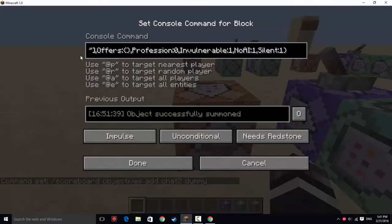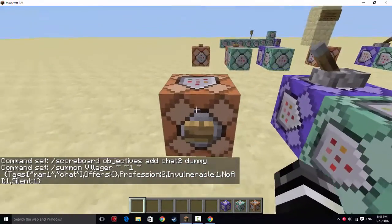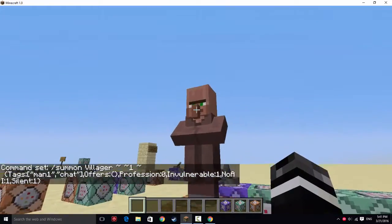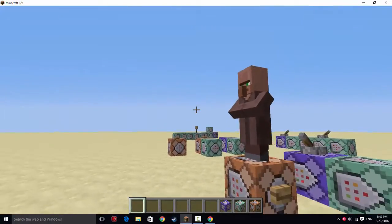First we have the first example — it's just a regular villager. I have a command block here which summons a villager, and he has two tags. He has man1, which is the tag that differentiates him from every other villager in the world. The second tag is one that all villagers that initiate chat need, called chat. Then you have this thing in the middle which is very important — I'll have this command in the description. This is offers with open and closed brackets so he does not have any offers. The rest is making him invulnerable. I put no AI because I don't want him to move, but you can configure all that — you just need the tags and the offers. Here we have the villager. He doesn't do much, doesn't even have a name, and as you can see, I can't go through him — that will be explained later.